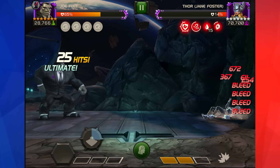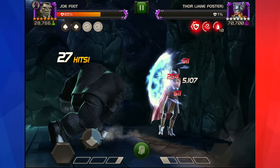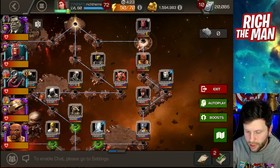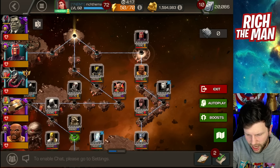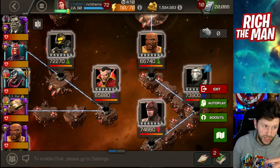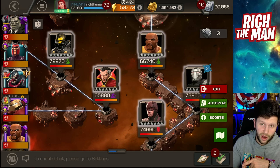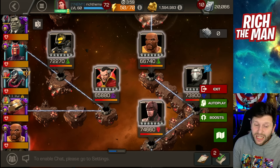I would also put in a decent champion to take on Magik — she's not listed here but sometimes that Dr. Strange node is actually a Magik, and I think that's a mistake in the guide. So I would recommend taking Joe Fixit because you can put a petrify on and make sure she doesn't regen. You could also bring in Luke Cage — class advantage, does a lot of damage in a very short space of time. That's how I would play that.